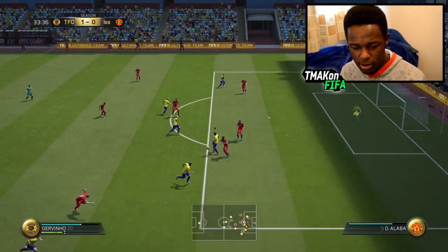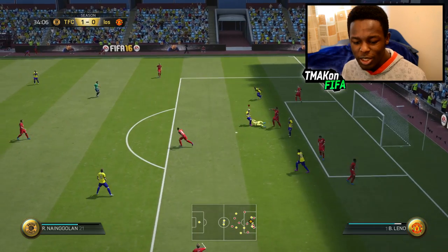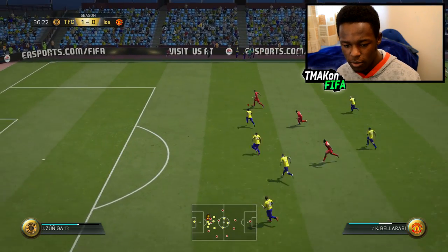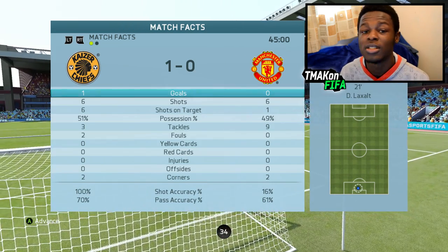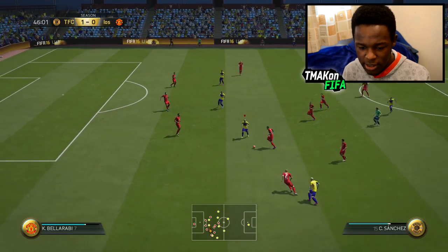Nainggolan pass — Sanchez, Sanchez, the keeper is stopping all of Sanchez's attempts. Don't let Aubameyang through! Come on Zuniga with great defending there. We're literally dominating in this game — more possession, more shots on target. We need to score more goals. Let's jump into the second half.